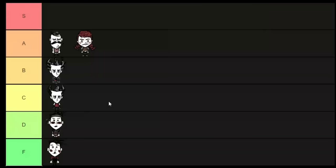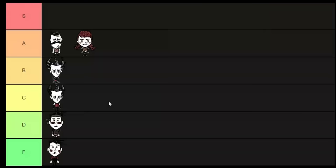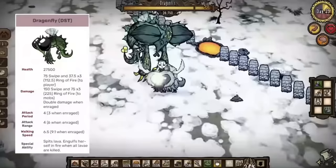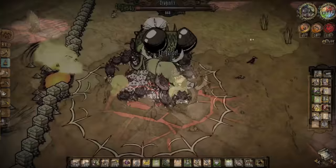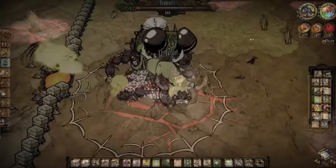Based on my DST player tier list video, an S tier player is capable of rushing the ruins and beating at least three raid bosses before day 30. One of the previous videos on this channel went over how to do this using Wes on an ornery beefalo, so you could just do the same thing except with Weber. However, that's not only less fun, but it's way less effective, since with the right army and tactics, Weber can breeze through the ruins and annihilate most of the raid bosses in the game. So for those of you who want to steamroll the game with spiders, stick around as I explain how to be an S tier Weber.